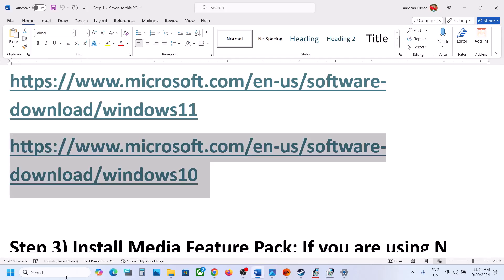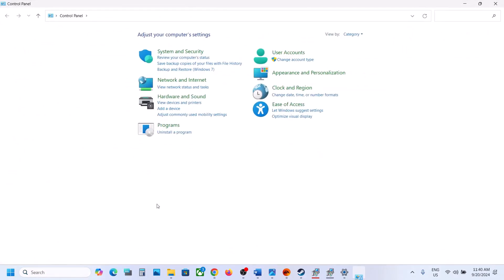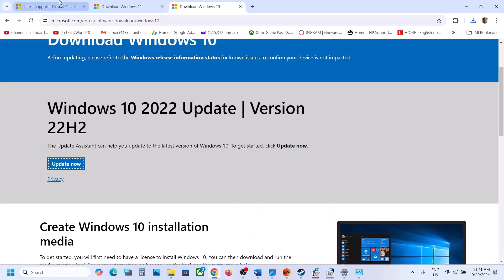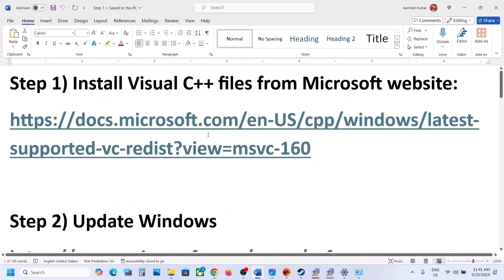If still facing the problem, the next step is to open Control Panel — type Control Panel in the Windows search box. Go to Uninstall a Program and here you will see the Visual C++ files. Uninstall all Microsoft Visual C++ files from here.